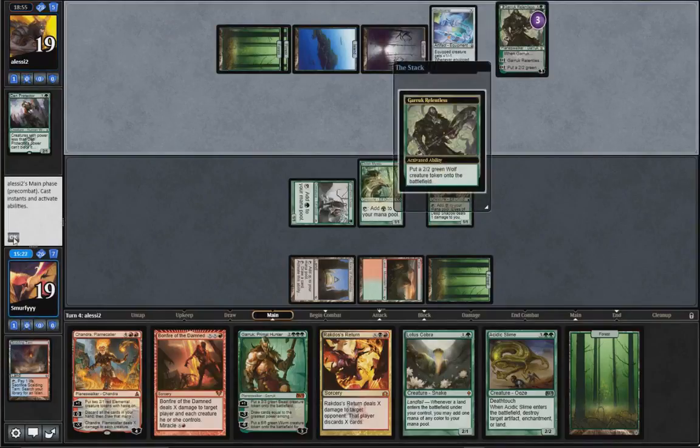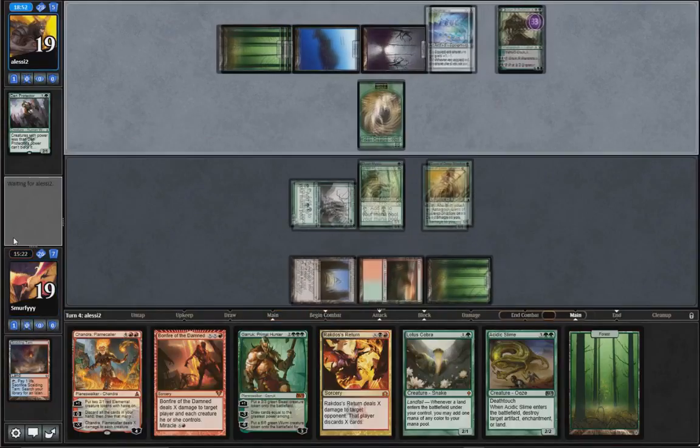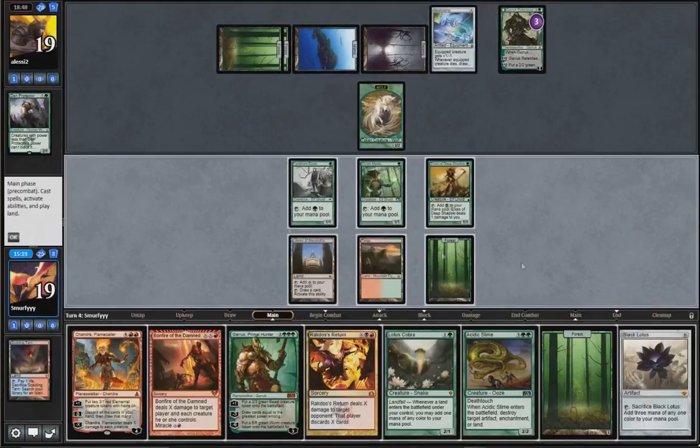We're just so far ahead - Library is ridiculous. Garruk's fine, make a 2/2 sure. So we can just kill Garruk and make him - oh wow, we can do a lot now. So next turn he's going to probably Skull Clamp the token, draw two - oh no, because it's a 2/2, wait no it's a 1/1 sorry, it's not until the other side.